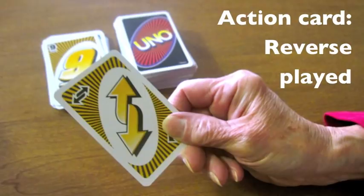Carol has now played a reverse card, which means that the order of play switches direction, meaning she gets another turn.